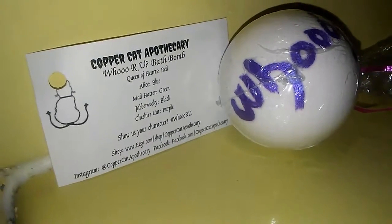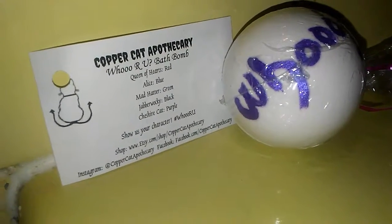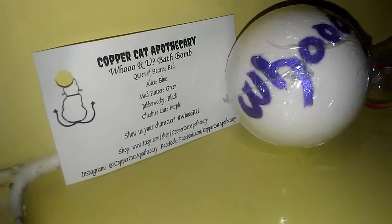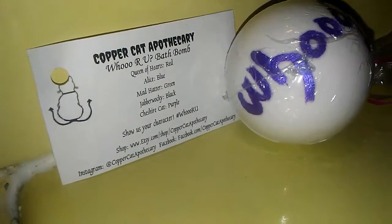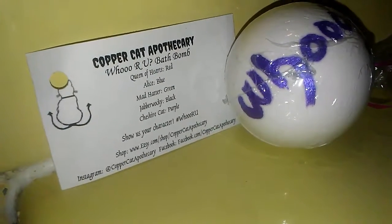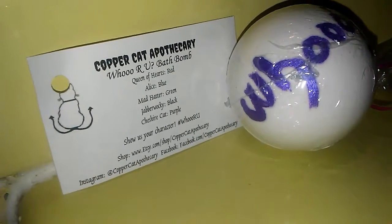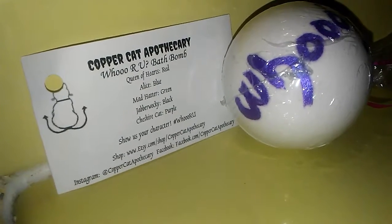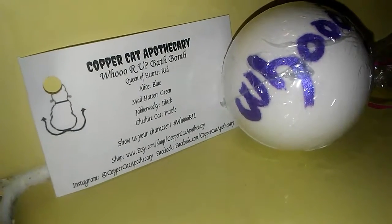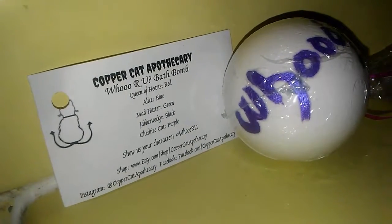Hi guys, today we are going to be demoing the Hoohoo bath bomb from Copper Cat. On the left hand there is a card that will let us know what character we get from what color we get — the Queen of Hearts is red, Alice is blue, Mad Hatter is green, the Jabberwocky is black, and the Cat is purple. So I'm gonna unwrap this and we're gonna set it off to see what character we got.